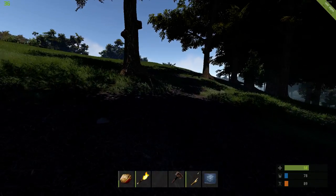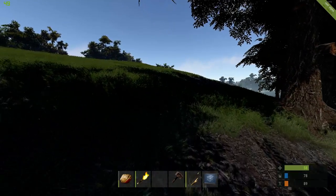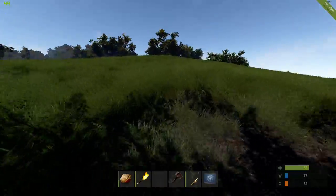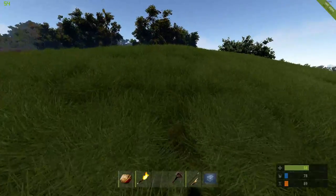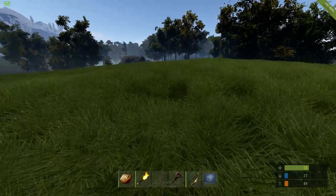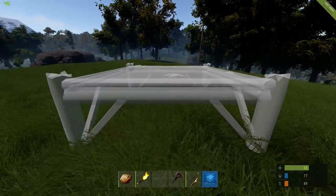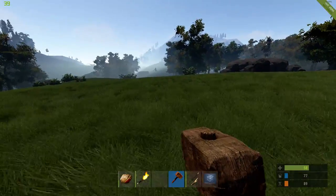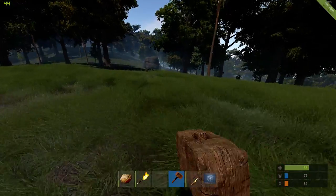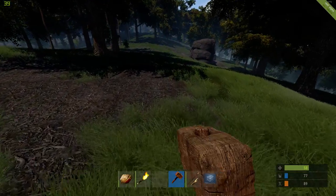There are caves — you can always put a base in a cave, or make the cave your base and just put an entrance. I want to be up on a little bit of a hill. Let's do it in here — I haven't seen any buildings here.